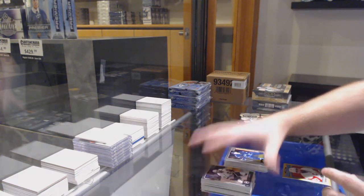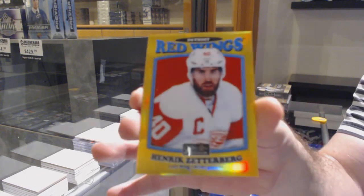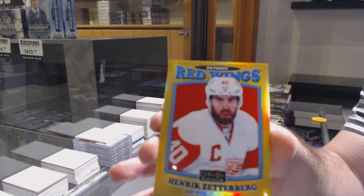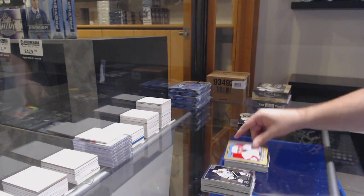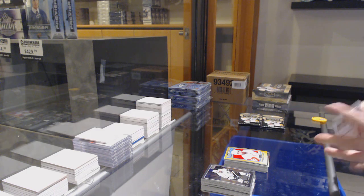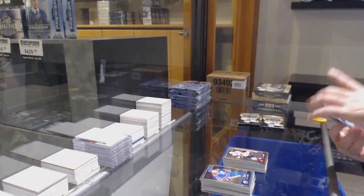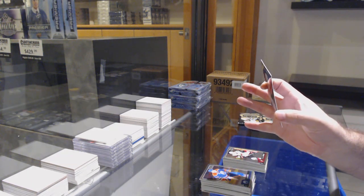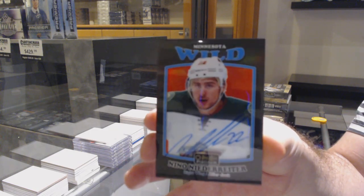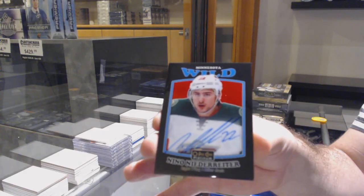Morrissey, Marky rookie for the Jets. And a gold rainbow retro to 149 of Zetterberg for the Red Wings. Rainbow retro of Zetterberg. We've got a Lawson Crouse for the Coyotes. And a black rainbow auto retro for the Wild — Nino Niederreiter, Minnesota Wild.